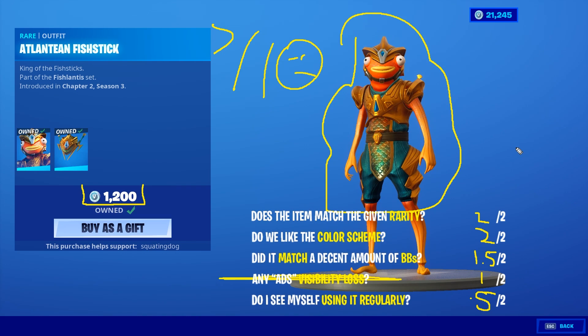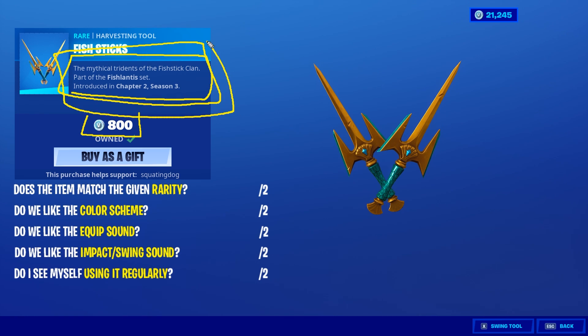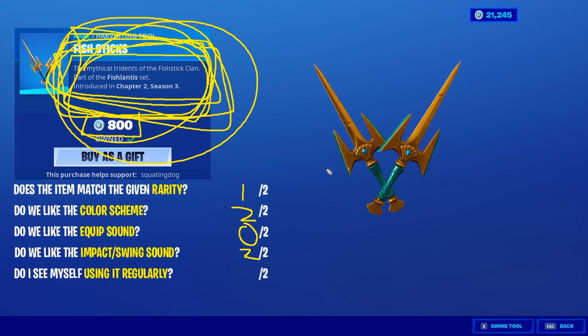For the fish sticks harvesting tools at 800 V-Bucks, they're a little pricey. They probably price them this way because they coincide with the back bling equipping mechanic, although they don't advertise that - they'd probably sell more if they did. Given rarity - one. Color scheme is great. Equip sound is expected. Impact swing sound is okay. Hitting opponents sounds great and for that reason I'll give it two out of two. Farming is boring, no streak visible. Regular use - maybe 0.5 if I'm using the back bling. Total: 5.5 out of ten.